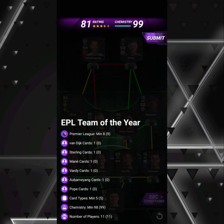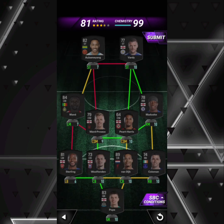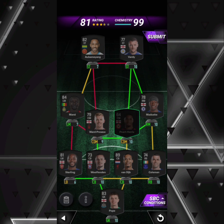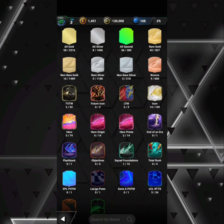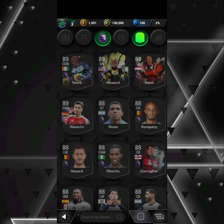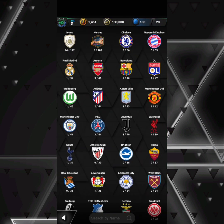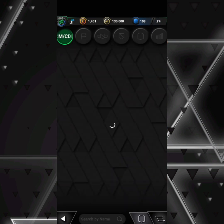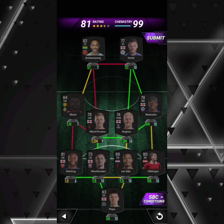EPL Team of the Year requires some specific cards: Van Dyke, Sterling, Mane, Vardy, Aubameyang, and Pope. Mane and Aubameyang cover the links. You need five card types — I've gone with a bronze card in Piat Harris. If you don't want a bronze, you could go for a Premier League special card, maybe Hobinga, and then a Premier League rare silver CDM — something like that would work as well.